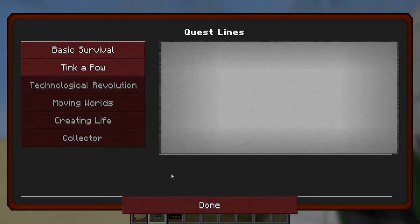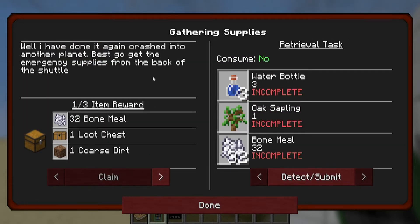Let's look at our quest book. Basic survival — what have we done again? Crash into the planet, basically get as much as it applies.